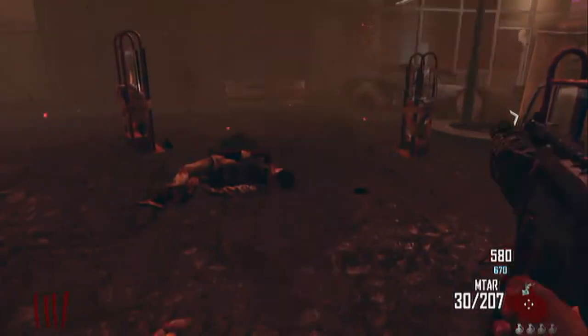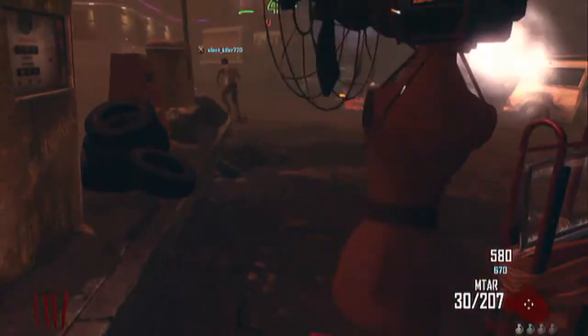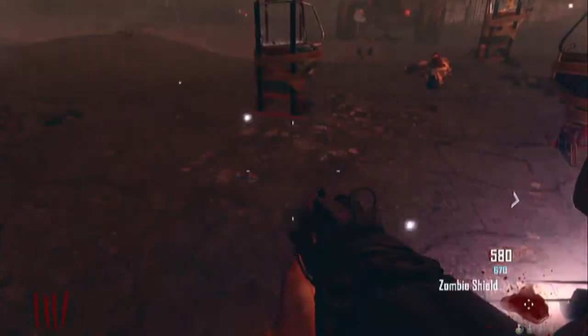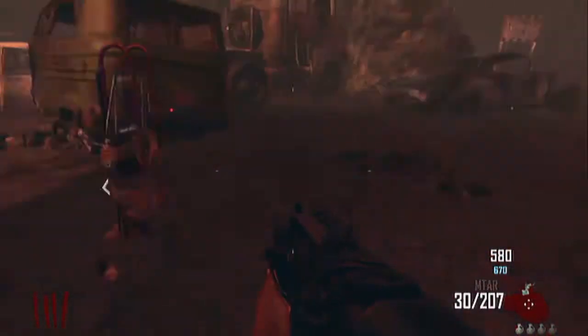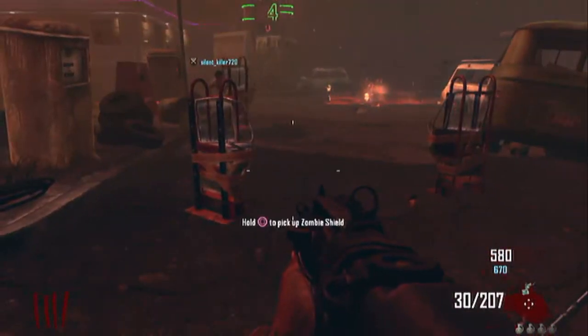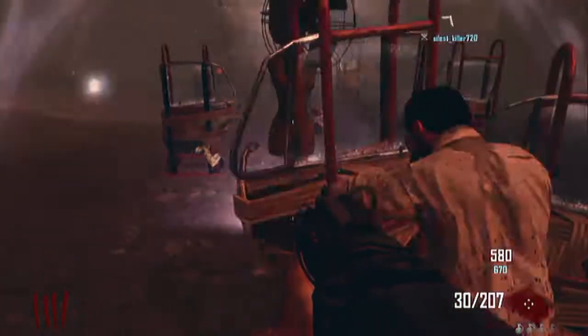Hello guys, it's ChainJDXGaming here, and today we're bringing you a riot shield glitch. You can get unlimited riot shields on the map Transit. What you're going to want to do is build the turbine in the starting room and then build the riot shield.